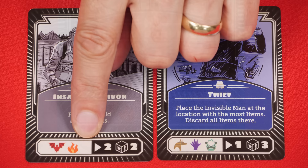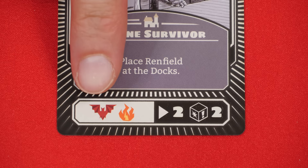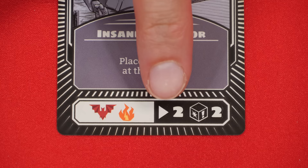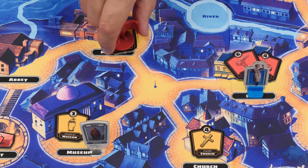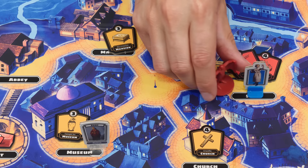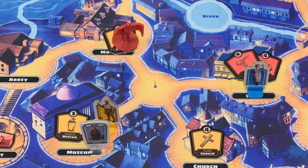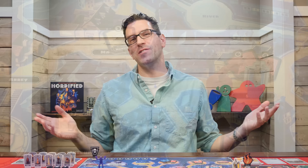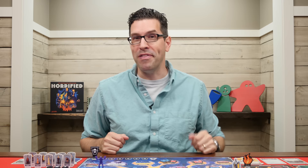Either way, next go to the monster strike section at the bottom and resolve it. The symbols tell you which monsters to activate; resolve them one at a time from left to right. The first value says how many spaces the monster moves towards the closest person — either hero or villager. Figures always take the shortest path, and if there are multiple equal paths the current player decides. If multiple characters are equally close, the monster moves towards the closest hero rather than villager. If there's still a tie, the current player decides which target the monster goes after. In all cases where an effect could apply to multiple equally valid targets, the current player always decides.